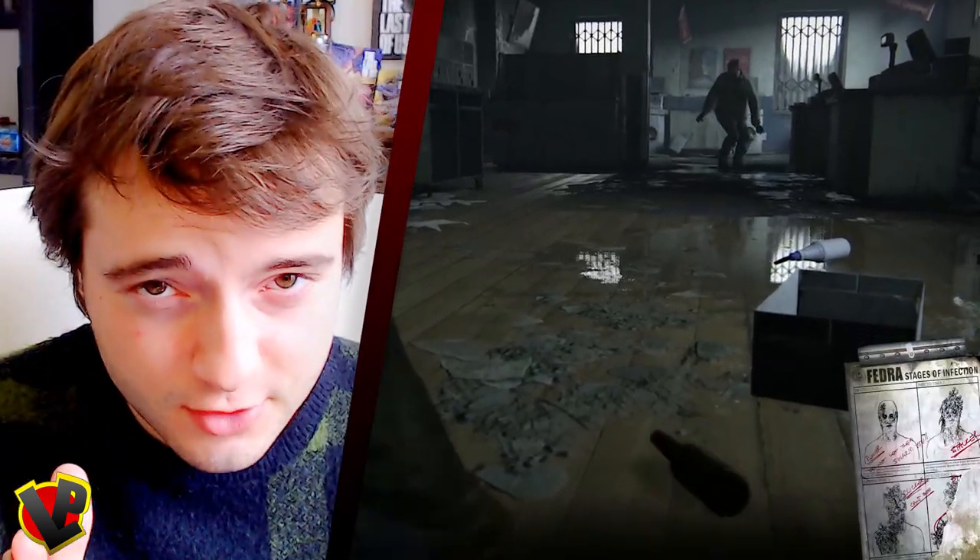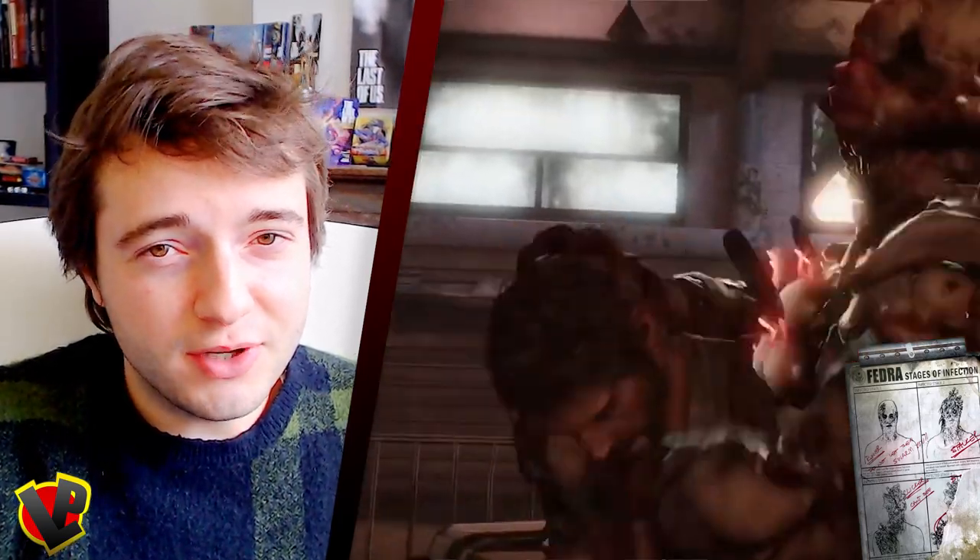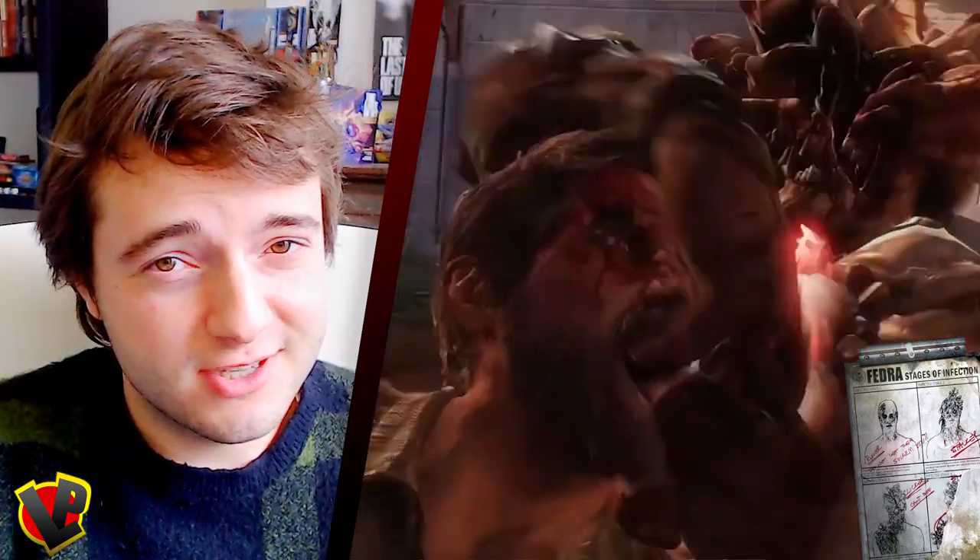As you guys are experts, you should already know that there are four types of infected. The first stage of the infection is the runner — he sees you, he takes a run at you. The third stage is the clicker, a blind monster that makes very creepy sounds like click click click. And the last stage is called a blower — basically a fat monster throwing spore bombs at you and opening your jaw as easily as a box of chocolate.